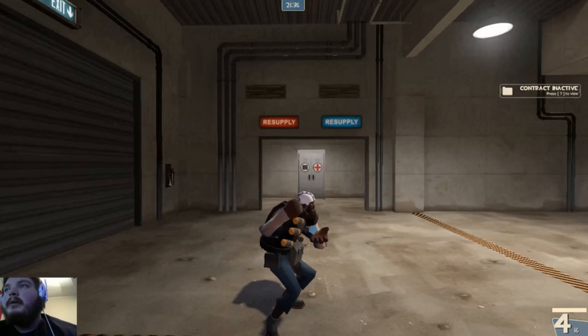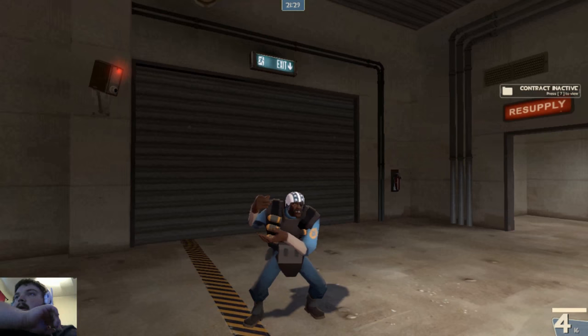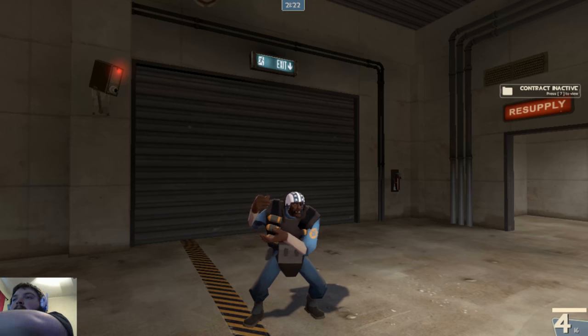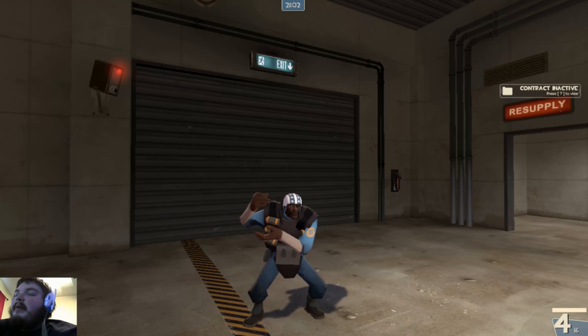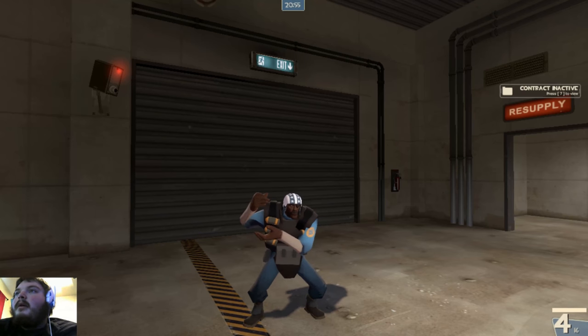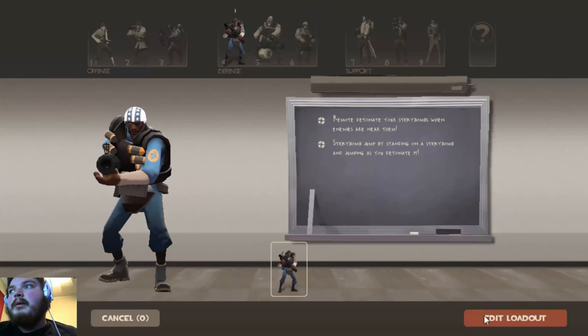This guy here? This is what we call a jumper demo. He always hangs out in jump servers and he's a master at sticky jumping — with the sticky jumper and without it. He also prefers the Quickie-bomb Launcher, which I hate. He's pretty dang good at stickies. He's what we call a jumper knight — goes around killing people by sticky jumping and getting them out. These guys are also the people who wish that Demoman had a market gardener, to the point where I've had to create one.